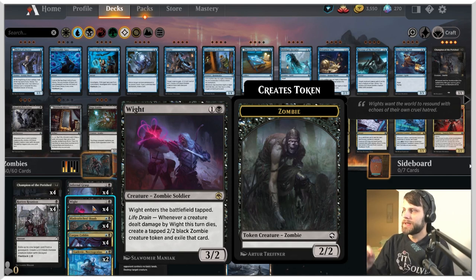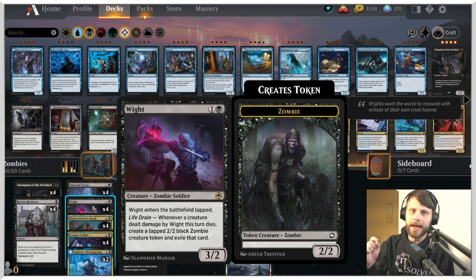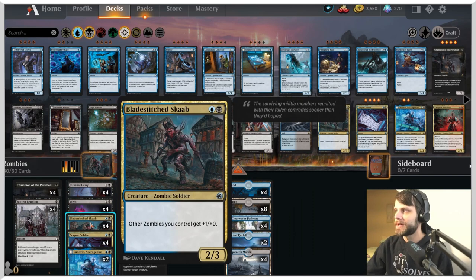Removal spells are at a premium for us because we need to get blockers out of the way and push through for damage. White is here — a Forgotten Realms card, a 2/3 for two mana that enters tapped, but whenever a creature dealt damage by White dies, you create a 2/2 tapped black zombie creature token. That powers up the Champion and kind of replaces itself, so even if it trades off we still get another 2/2.